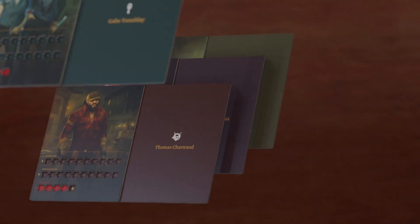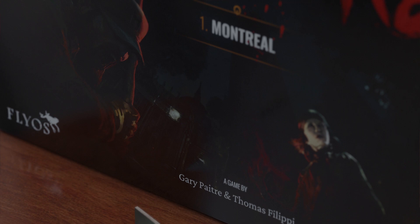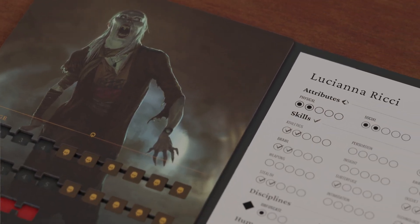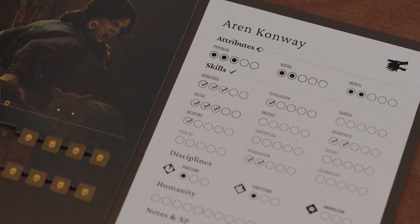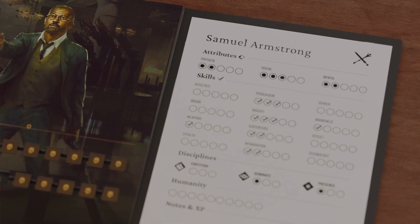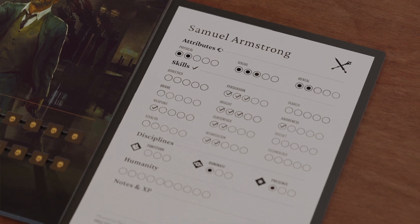Each player selects one of the eight playable characters to start exploring the dark, hidden secrets of Montreal. Each character is designed to have certain strengths and advantages. For example, while Aaron Conway is a more proficient fighter, Samuel Armstrong would perform better at any social tasks or negotiations.